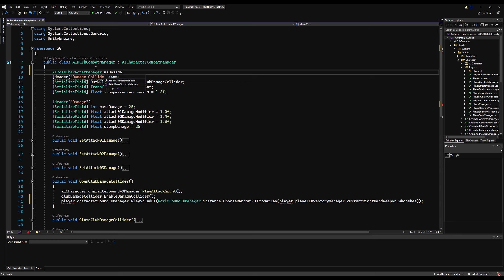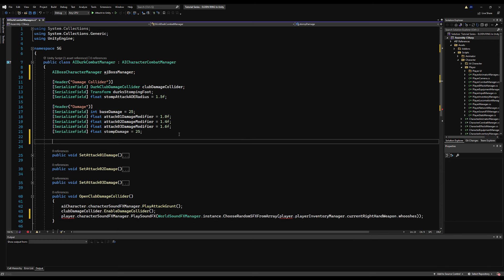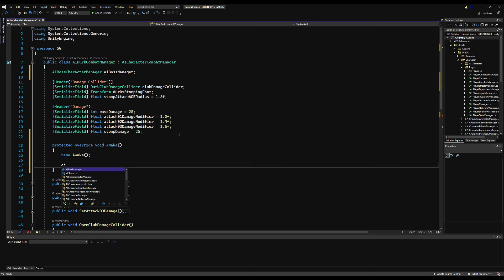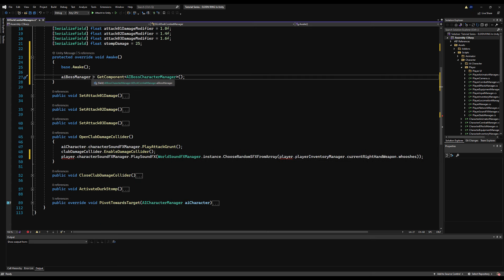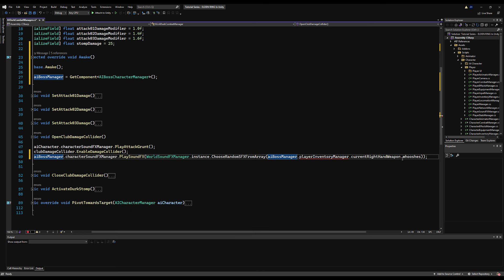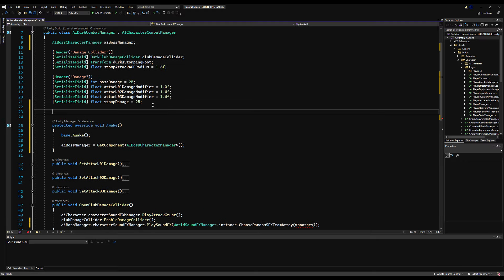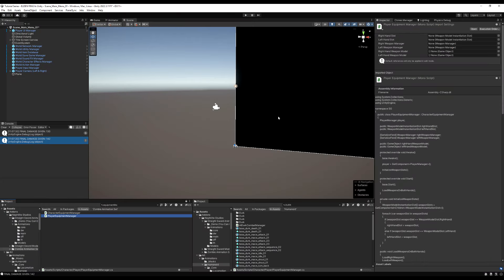I'm going to make an AI Boss Character Manager variable, override Awake, keep the base, and set AI Boss Manager equal to GetComponent AI Boss Manager. Since Dirk is going to have a few sounds that other characters won't have, we're going to give him his own sound manager — and he'll need a place to reference that.